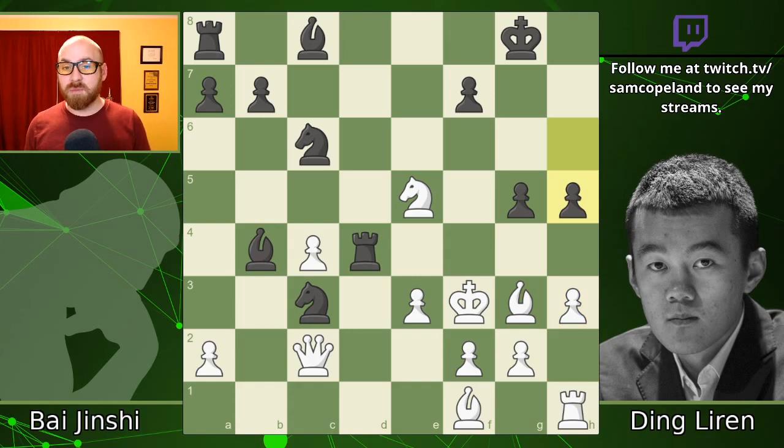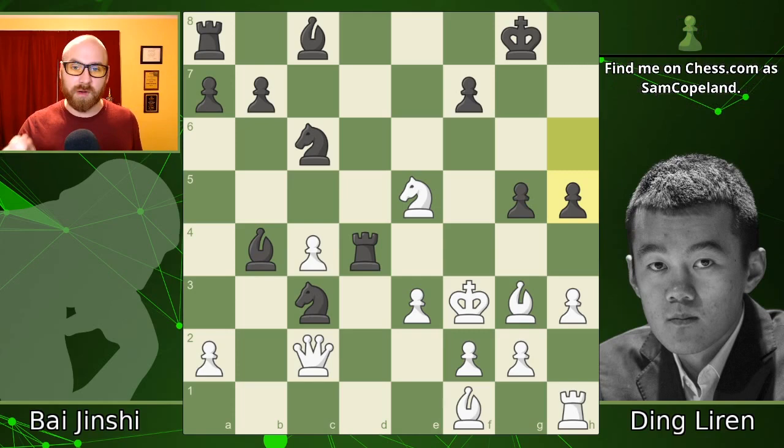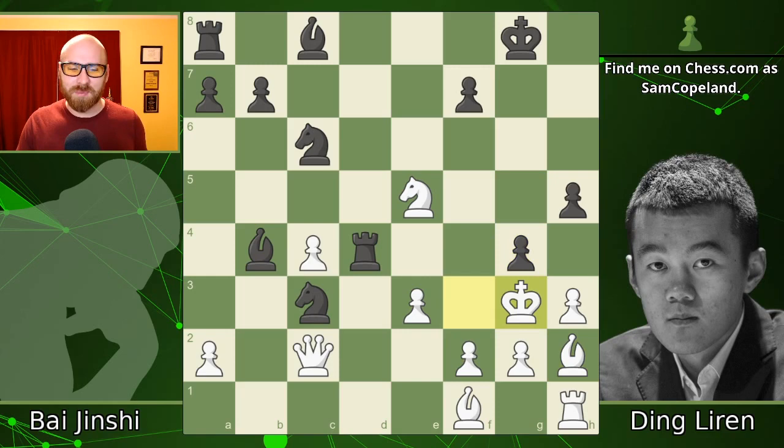After rook to d4, we get pawn to h3 trying to stop g4 check — extremely sensible, and also creating an escape square for the bishop on g3, which is surprisingly important. I'll mention that instead of rook to d4, Ding could have played pawn to h5 first, and again the only really good move for white is pawn to h3, then rook d4 could follow. You could flip the move order, but you still need the rook d4 idea to win the game most efficiently. After h5, we get bishop h2 — the bishop retreating to the escape square, though the king is not happy to be running to g3 after g4 check. That bishop on h2 is just sitting there not doing anything productive.